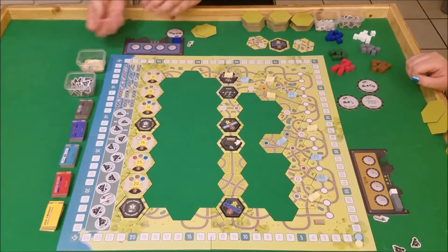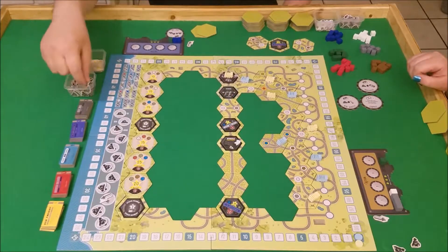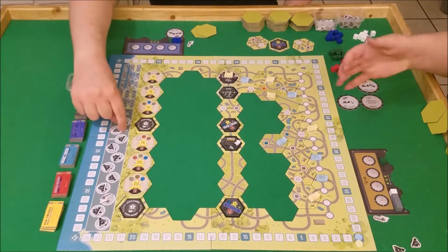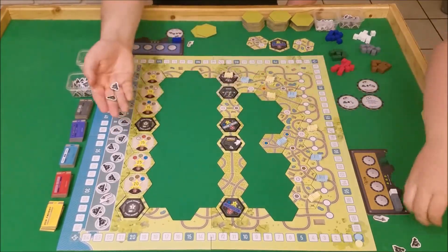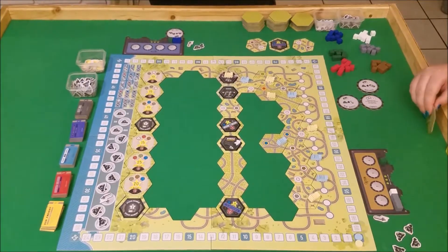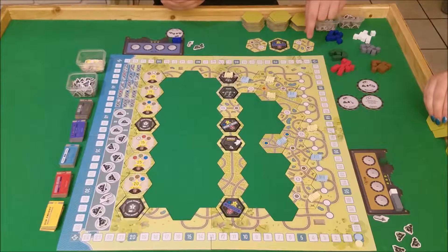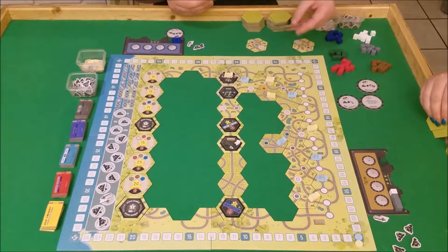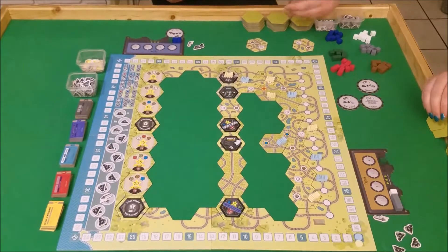I take these and I discard them. So next round, each of us is going to get two coal. I have to draw back up tiles. I'm going to grab this one — the one that requires the blue and the green, because I've got those.